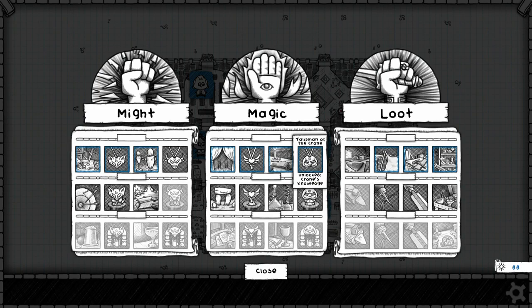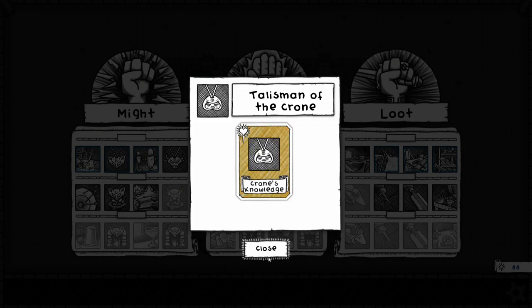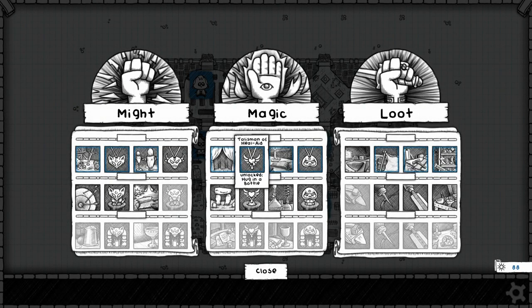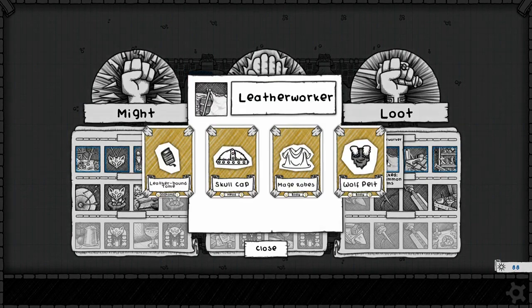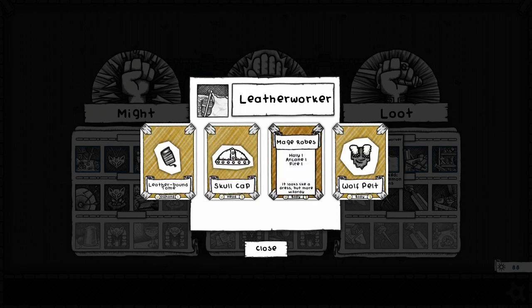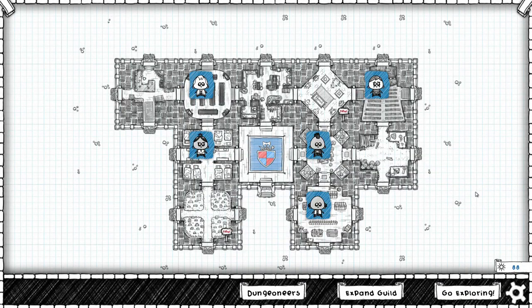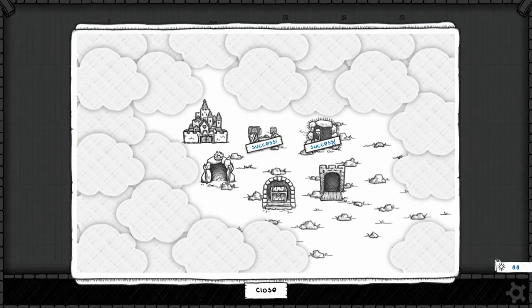We also unlocked the Crone's Knowledge Talisman, which we can use to increase our starting hand size by one in battle for the first two fights of a dungeon. I believe we had Hug in a Bottle last time. And we grabbed the Leather Worker, which unlocks the Leather Mound Tomb, the Skull Cap, the Mage Robes, and the Wolf Pelt. We grabbed the Mage Robes a couple of times in that mysterious episode we'll never see. Let's go out and see what we've done.